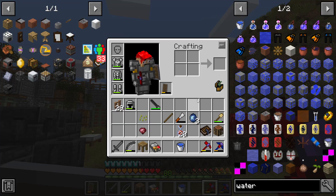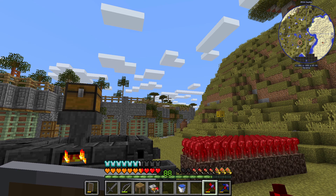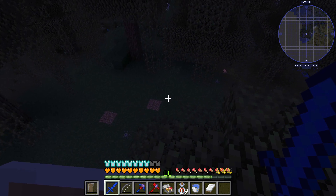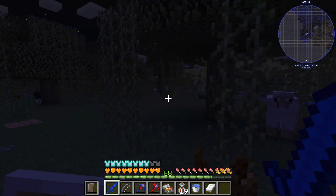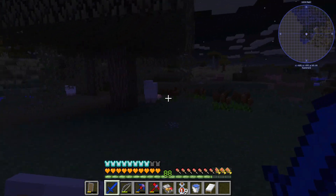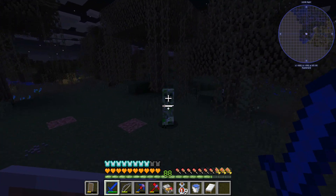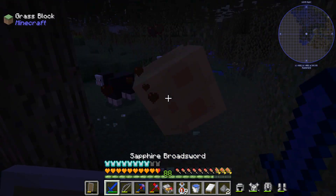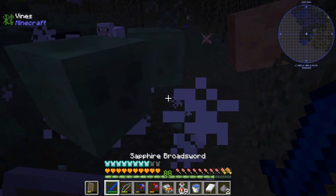I should probably make a new weapon before I head over to the swamp. I'll go ahead and make a new weapon. I also found a slime nearby — come here little buddy. Two-hit killed that guy, this is a nice sword. Let's get that slime.